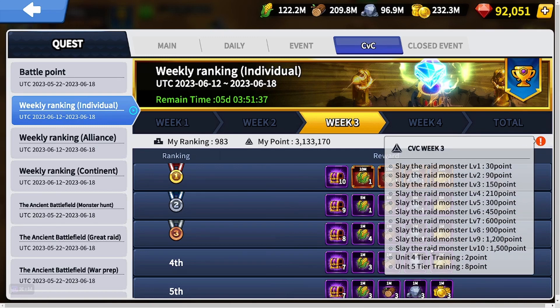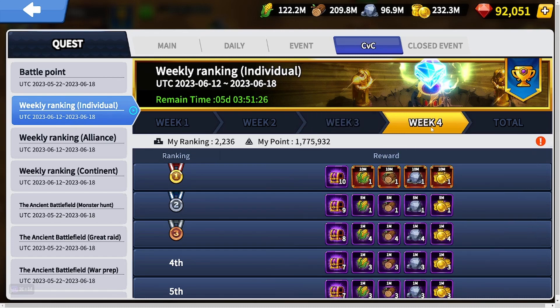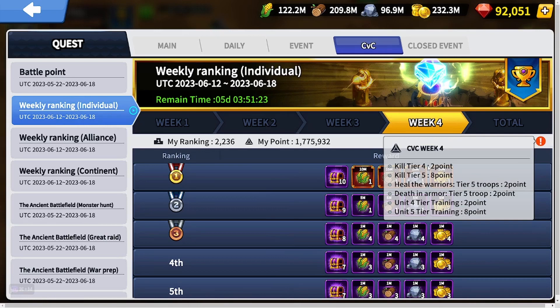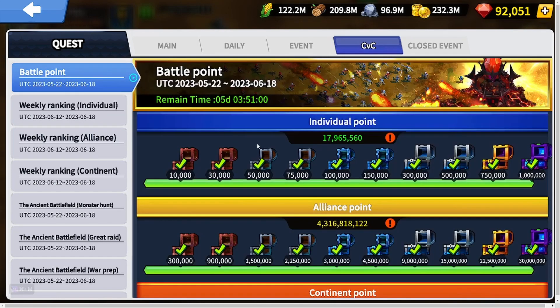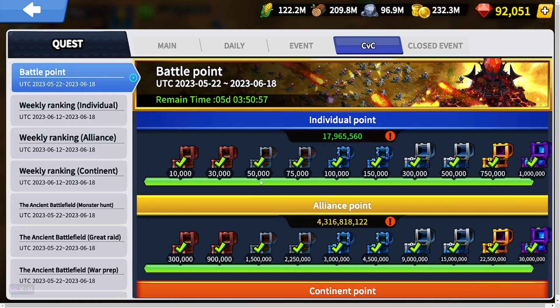In week three, monster slaying points apply only to rally monsters — an important distinction. Spartoy rallies from week two still count in week three. In week four it's a full kill event: points are earned only for killing and healing Tier 4 and Tier 5. Healing points apply only to Tier 5, and deaths and armor both give two points per Tier 5 killed or healed. Troop training scoring stays the same.